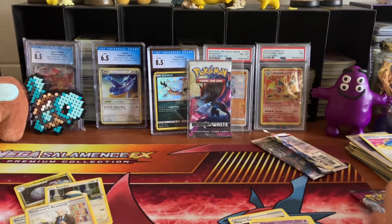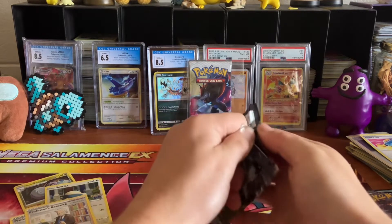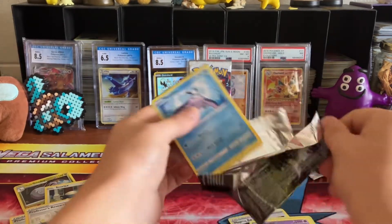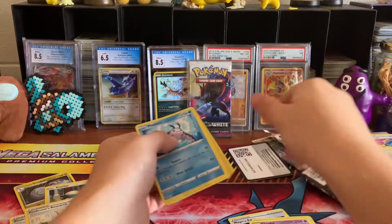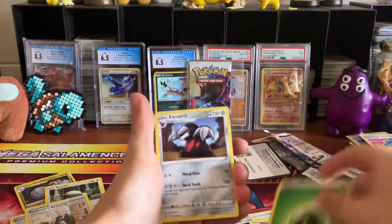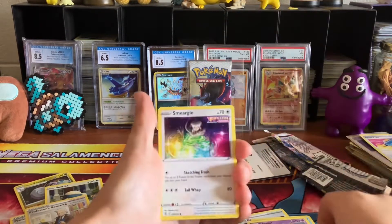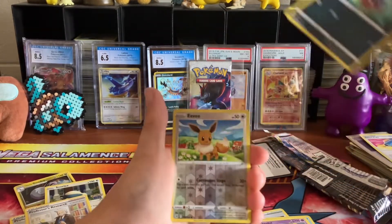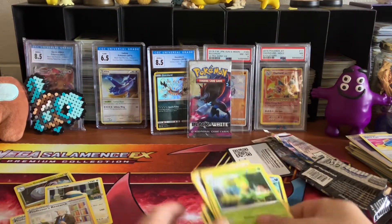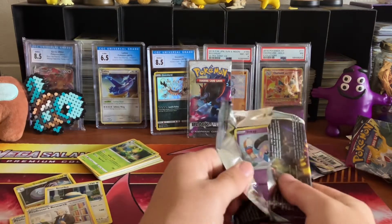This is where it goes downhill. Fusion Strike is probably my least favorite set of the Sword and Shield era to open, just because the pool rates are so bad. Going four from the back: Energy, Excadrill, Spongy Gloves, Mantine, Grubbin, Rotom, Smeargle, Carvanha, Reverse Holo Eevee, and our Rare is just a regular Rare Levanny. One more pack from the last packs we had, and then we've got the Virizion V-Box to open up — really hoping we get something.